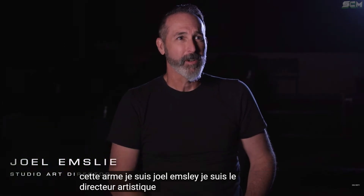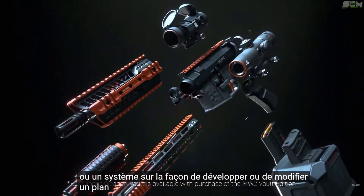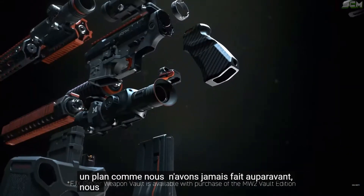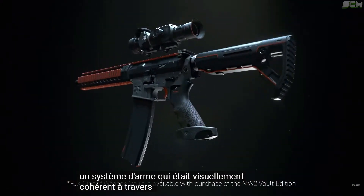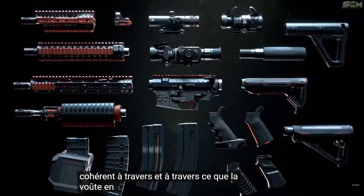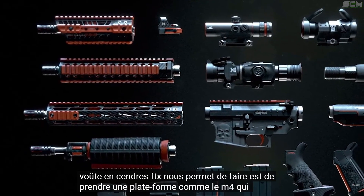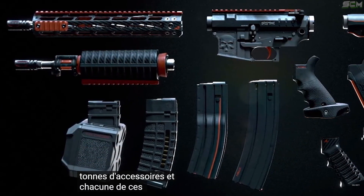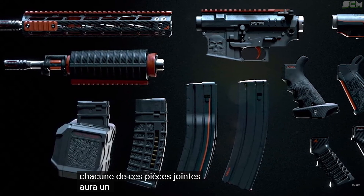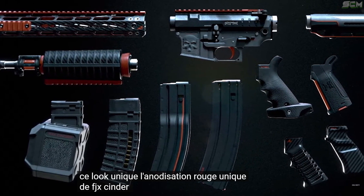I'm Joel Emsley. I am the Studio Art Director at Infinity Ward. We are introducing a system of how to develop or modify a blueprint like we've never done before. We wanted to create a weapon system that was visually consistent through and through. What the FJX Cinder Vault allows us to do is to take a platform like the M4, which has tons of attachments, and every single one of those attachments will be themed cohesively. We'll have that unique look, the unique red anodizing of FJX Cinder.